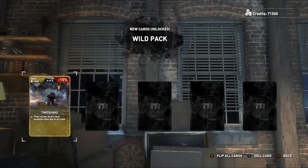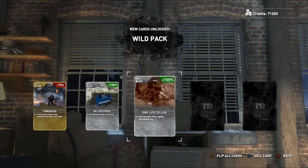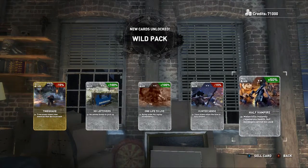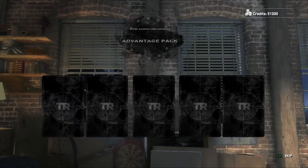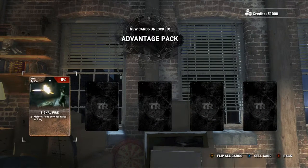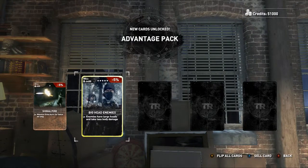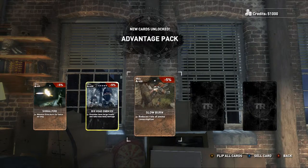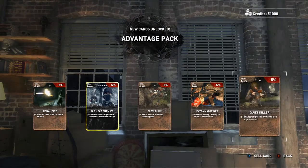Time slows down near enemies that die to arrows. No Leftovers — no ammo boxes to pick up. Dying ends the replay — already had that. Hunter Sense — time slows when the bow is fully drawn. Already had Half Vampire. Advantage pack — Molotov fire burns for twice as long, enemies have large heads. Look at how much that sells for — holy crap! Slow Burn reduces rate of ammo consumption, extra mags, equip pistol and rifle are suppressed.